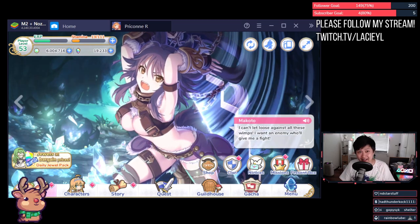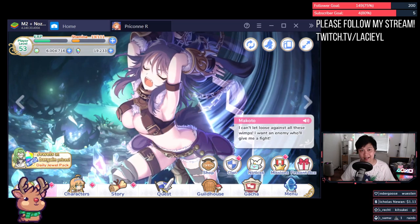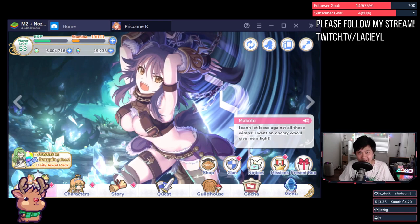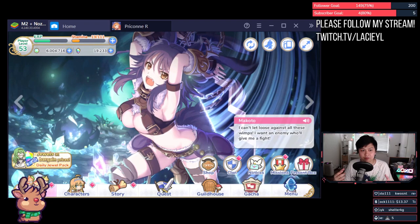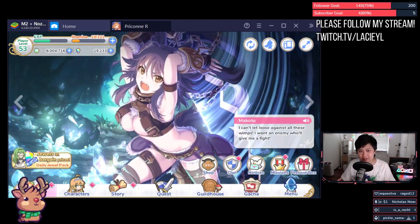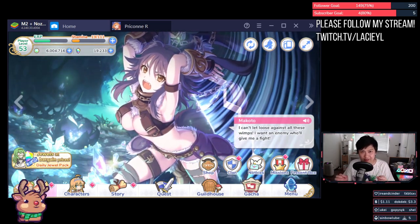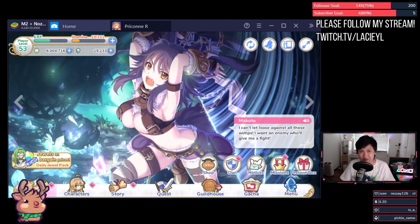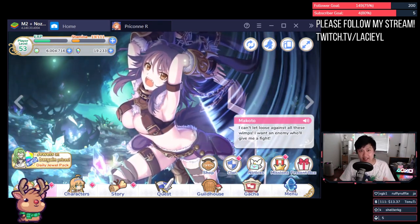Let's start off with what tanks are and what I personally think makes a good tank — an introduction to the tank archetype. Tanks in Princess Connect are very similar to what you'd expect from other games: high durability and HP with damage mitigation, which in Princess Connect comes in the form of physical defense, magic defense, dodge, and barriers. Depending on the other units you have and the content you're going for, you're going to be prioritizing different tanks.